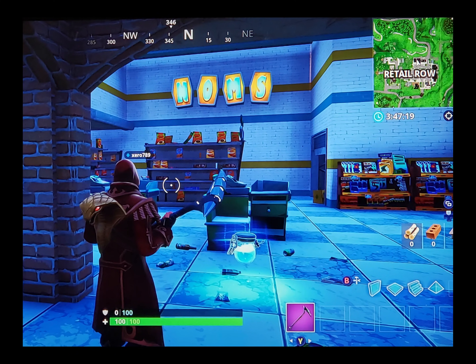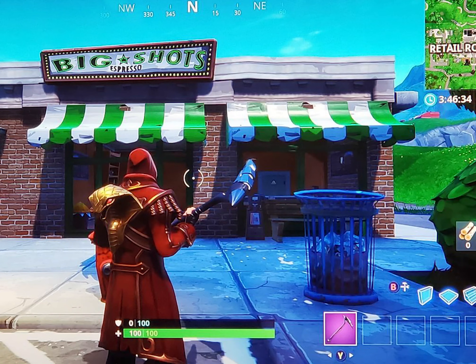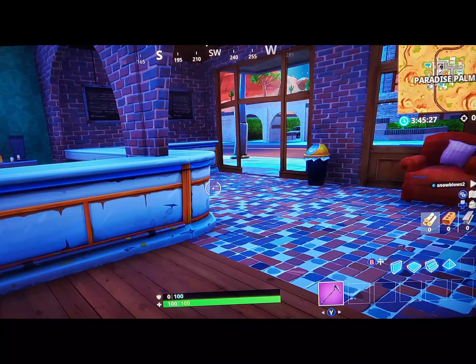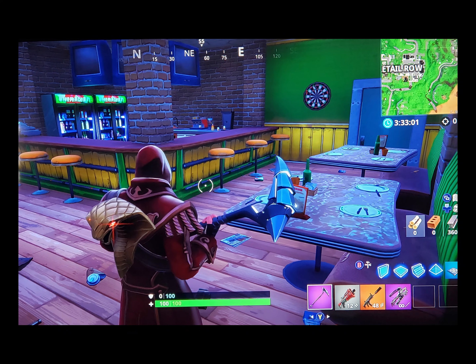There is also in the game a grocery store called Noms — N-O-M-S — which looks like a regular grocery store with steps leading up to a second-level seating area, and there are several of them around the map. There are many stores called Big Shots Espresso all over the map for coffee drinks. And then there is a place called Joel's, which is probably a sports bar — it looks like it has TVs, a dartboard, and beer specials.